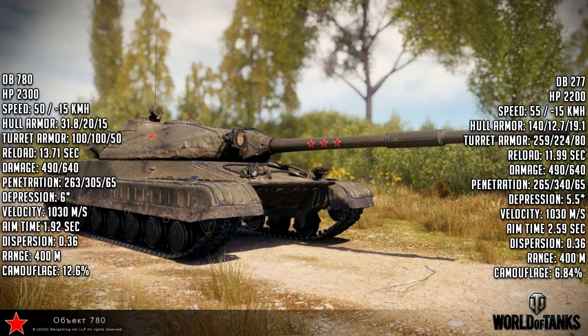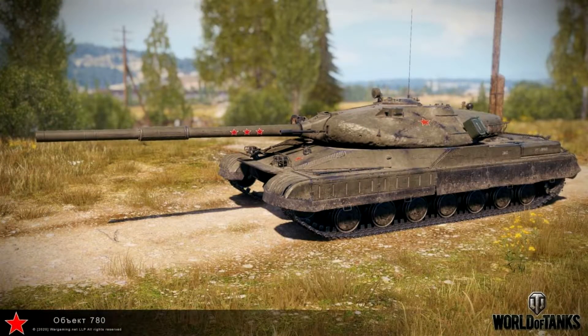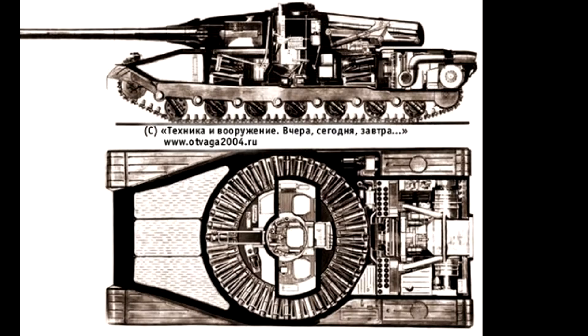To summarize: pretty good hull-down capability in terms of turret armor, and really good aim time at 1.92 seconds — a lot better than the 277, IS-7, or Object 260. That's the Object 780 for you. I'm sure it's a clan wars reward tank. Leave a comment below and let Wargaming know what you think — is it balanced or is it bullshit?